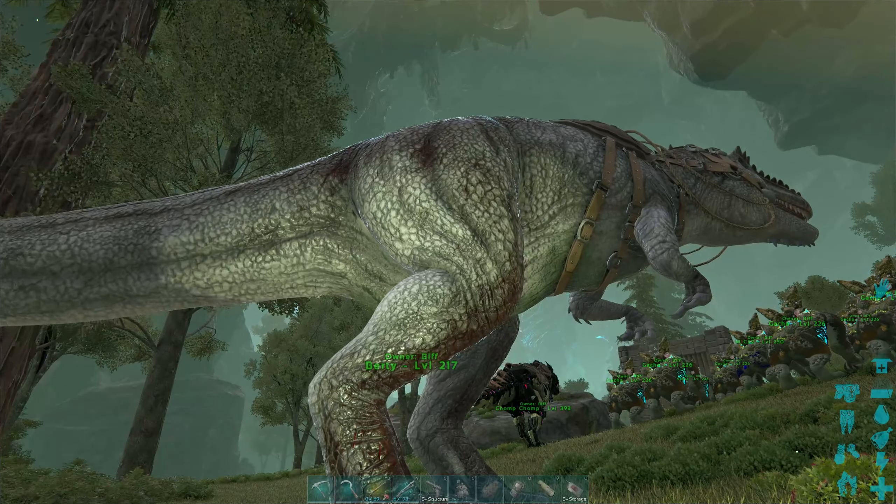Somewhere during my Extinction playthrough they introduced this extra feature where originally your dinosaur has a weight limit, but then they introduced a feature where you can only carry so many items as well. That really messed things up for me because I've got dinos like thylacoleos that are extremely good at harvesting - but then they'd just pick up tons of meat primarily and suddenly stop collecting anything else. But because I've turned off the harvesting feature, that should help.